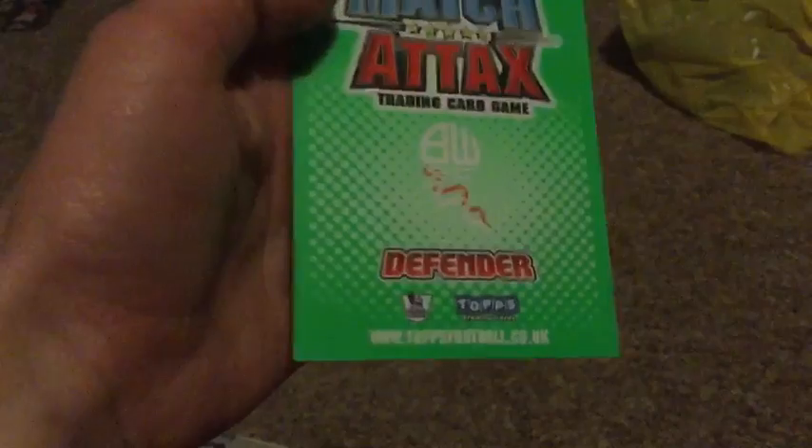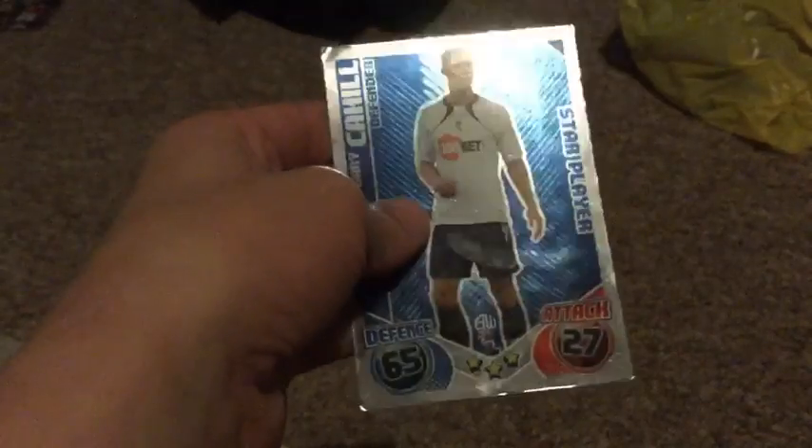I didn't know anything about football in this season. Since the start of this season I've known everything about football. Now they're not in the Bumblebee League — I don't know what club that is, unless they've traded them badly. But I don't think so. As you can see, here's Gary Cahill's star player — 3 star rated, 65 defence, 27 attack. Pretty cool.